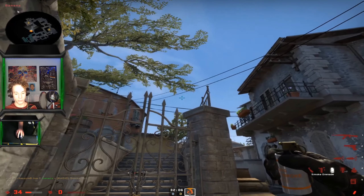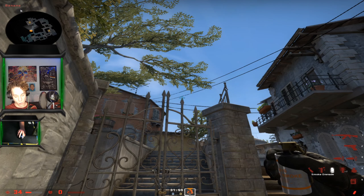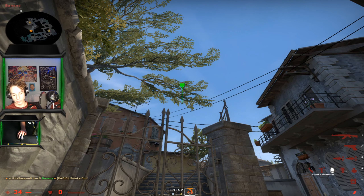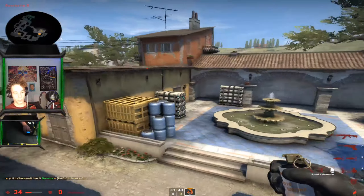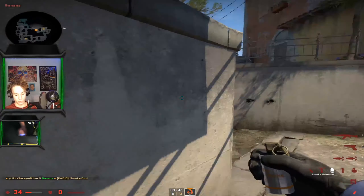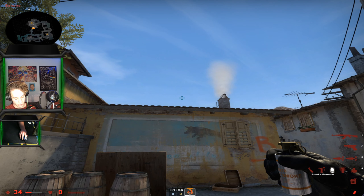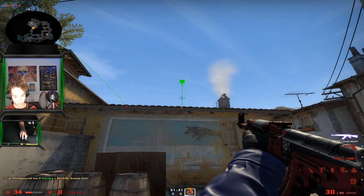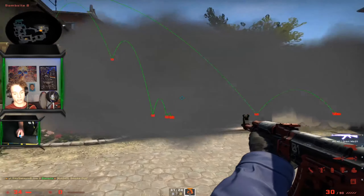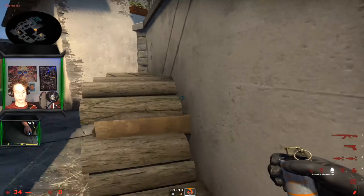The next smoke is a front-side smoke. Come in here, put your crosshair a little bit left of this line while aiming at that level, left click through, and that will bounce off the roof and off the box on oranges. Pair it up with this second smoke here, find these two smokes together.